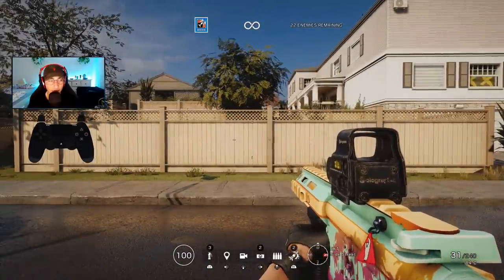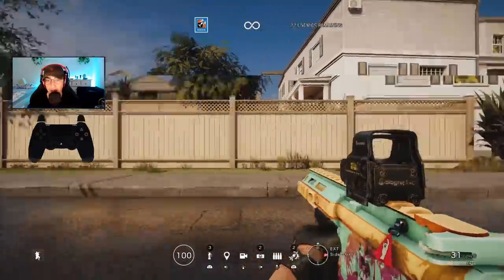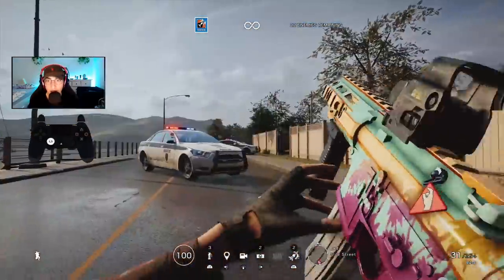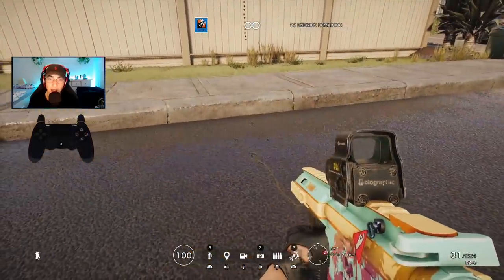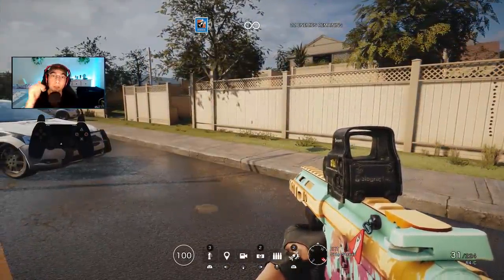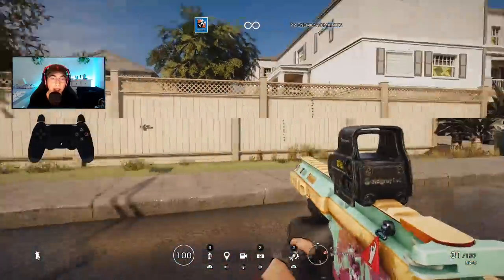Let's get started with the first thing you need to know: in Rainbow Six Siege, every gun has a different recoil pattern. For example, Ash's gun goes straight up, but when you shoot it you need to aim down and to the right just a little bit to compensate for the recoil. You have to do that for every single gun — every gun has a different way to pull down to control recoil. For Ash it's down and to the right, for Jäger it's also down to the right.